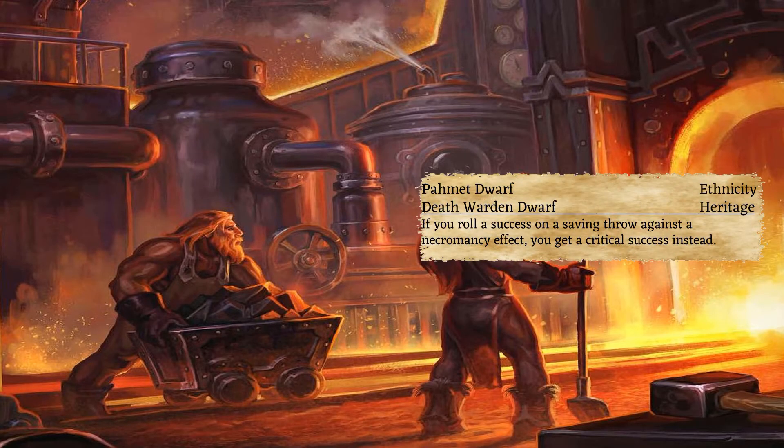We are starting with a dwarf of Palmet ethnicity. In lore terms, they are located in the nation of Assyrian, Golarion's equivalent of Egypt. Palmet dwarves are known to live near necropolises and pyramids that house all sorts of mummies and related undead. Thus, the death warden heritage was chosen as they would have been naturally exposed to the negative energies.